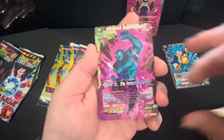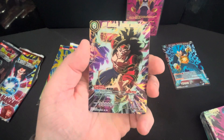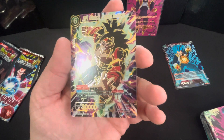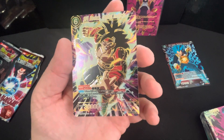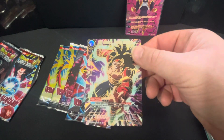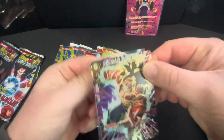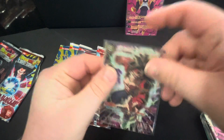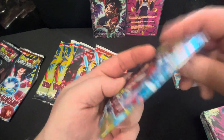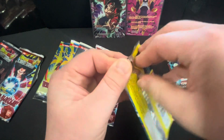Oh my lord — there's two SPRs per box and I've managed to pull two in back-to-back packs! I must have gotten the two SPRs from this box — they were just loose packs in the display and I snatched them up. These are Vermilion Bloodline and Power Absorbed which I've got there. Absolutely amazing.